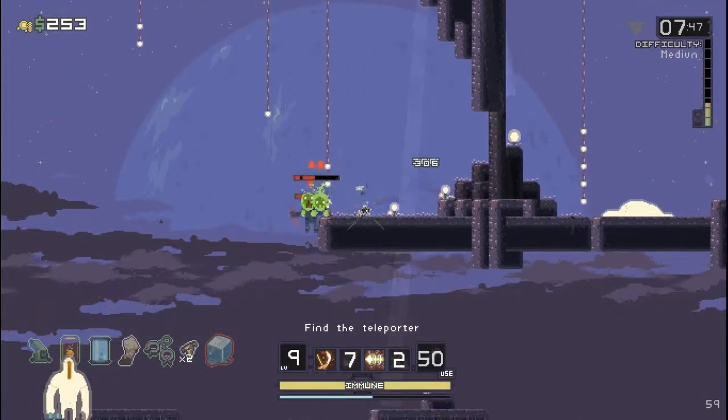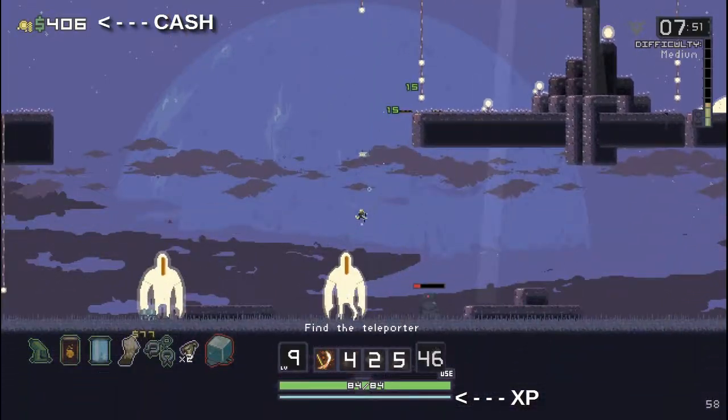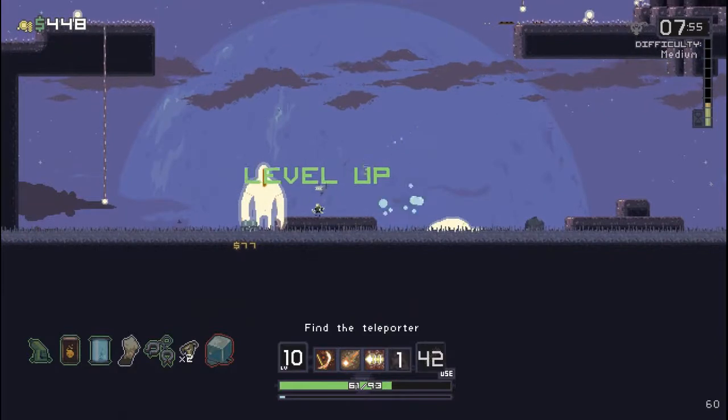While you are in the level, enemies will spawn to try to kill you. When you kill them, these enemies will give you cash and XP. XP will level you up, gradually increasing your HP, damage, and other stats.